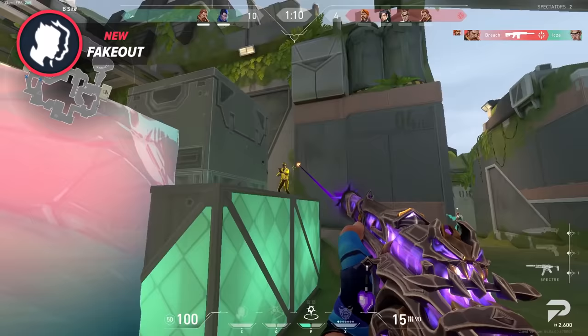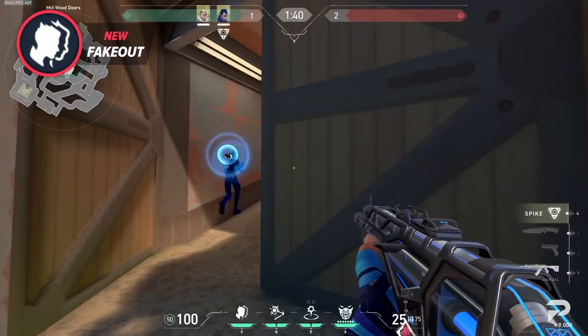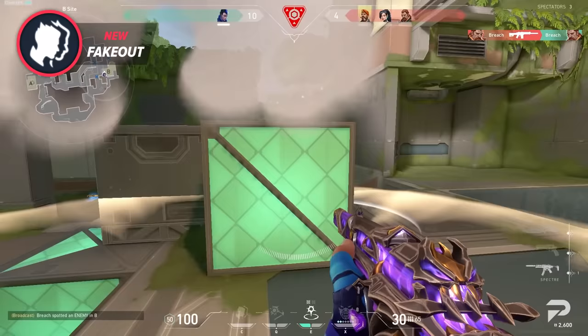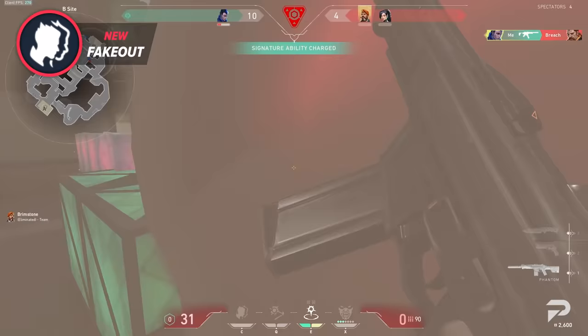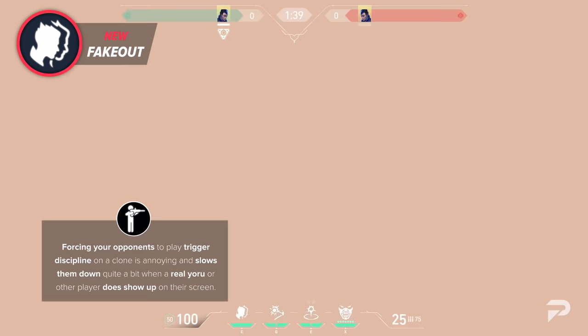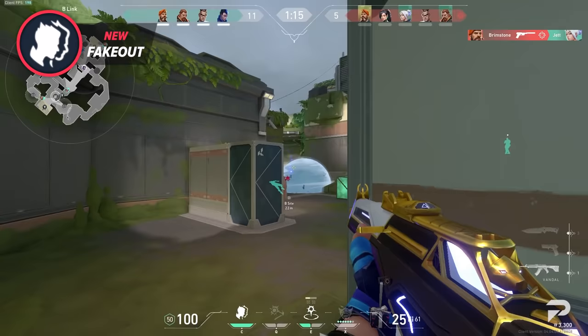Another cool thing you can do with a clone is supercharge it by having your Sova Recon dart applied, as the clone is able to carry it. This probably isn't the most effective way to use either ability, but it's super fun and has potential to work on a site take — it basically forces your opponents to let the clone be and get pinged, or shoot it and get flashed. We think this ability is best used as an entry tool. Have your clone run out of a choke point together with teammates and your opponents will be overwhelmed. Shooting the wrong one can be fatal, and it forces trigger discipline, slowing them down when a real player appears.